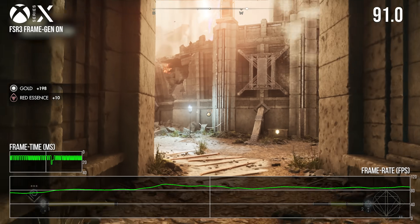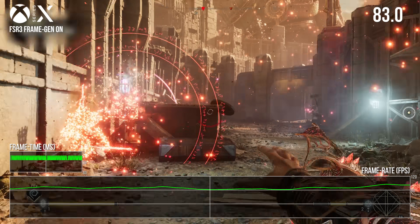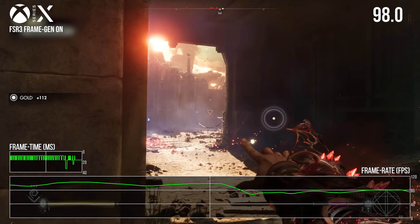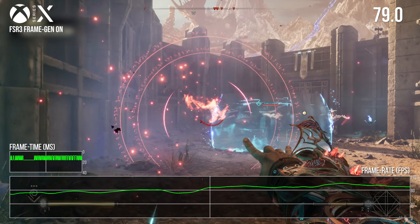Here's how gameplay looks right now. After frame generation, we're more typically in a 70 FPS to 90 FPS window — a much tighter 11 to 14 millisecond range. That's pleasantly transformative, and the game allows you to toggle frame gen on and off mid-gameplay with no restarts, allowing you to see and feel the difference as you please.